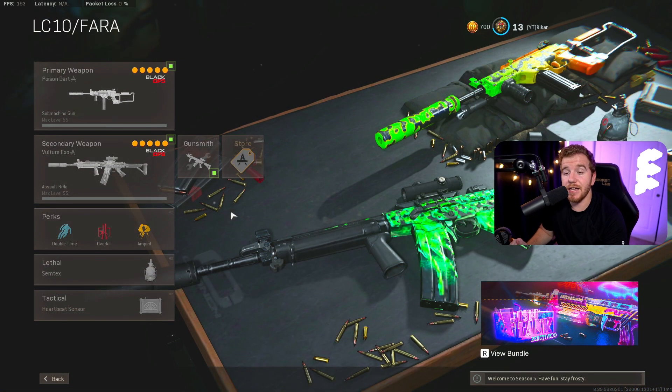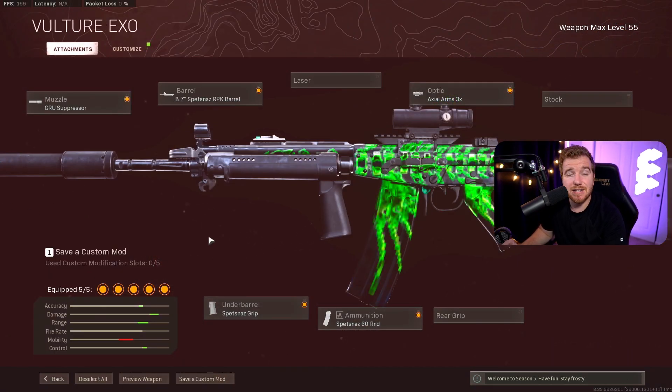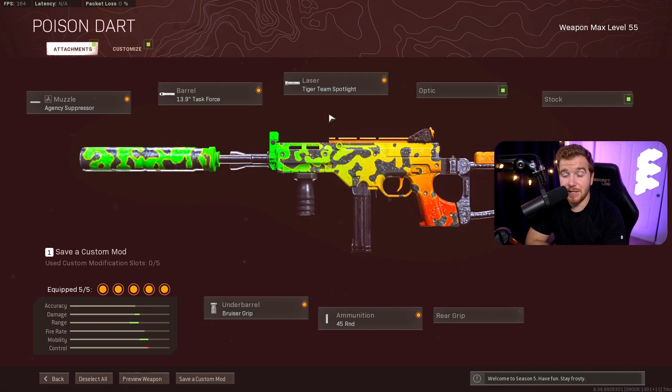For loadout number three, we're calling this the no-recoil AR. The FAR got nerfed at one point, but it still has a very competitive time to kill. It doesn't have a great headshot multiplier, which is irrelevant to new players since they won't be shooting for headshots that often anyway. If you hit people in the chest, it still has a very good TTK and no recoil. This build has good ADS speed and a solid no-recoil setup. Paired with it is the LC-10, which I've always loved — it's just easy to use.